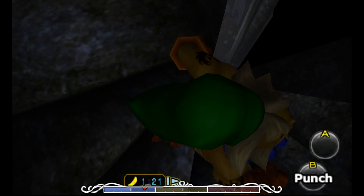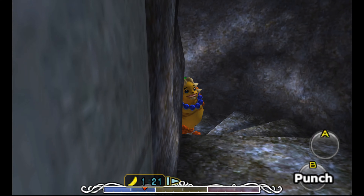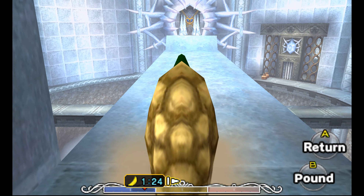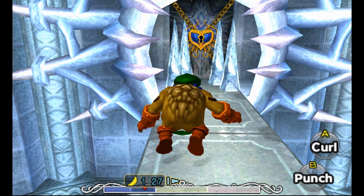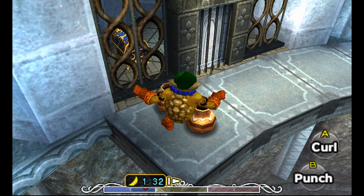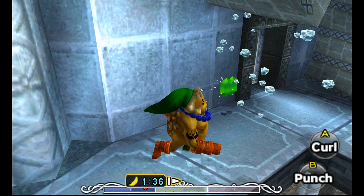Looks like we gotta roll across this in Goron Ball form to make our way over to the boss door. I was trying to back up to get a good run at this, but if I back up any further I actually go down those stairs. I think I gotta drop down a floor to that door below us because I can see the boss key in there. But of course there's gonna be some sort of mini-boss guarding it.